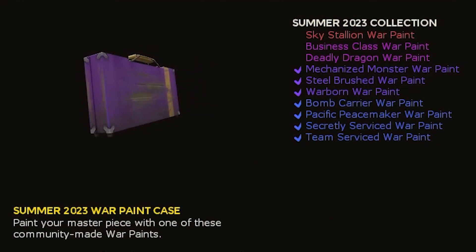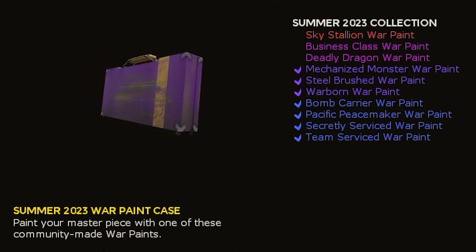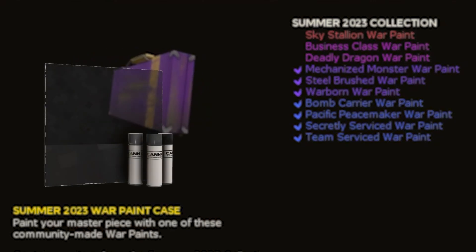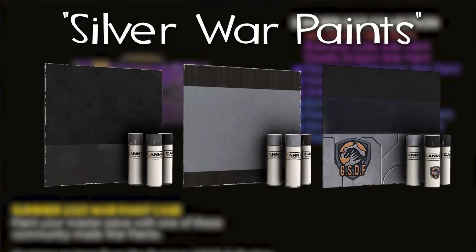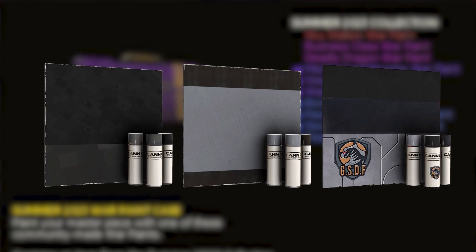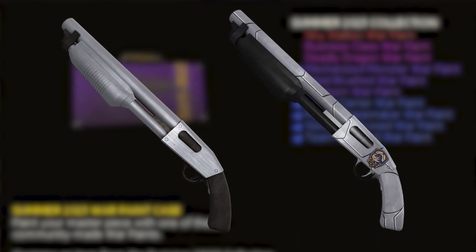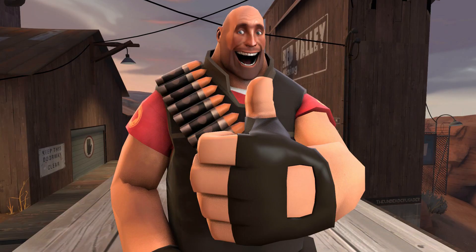In fact, each war paint in this collection is so good that choosing a least favorite was actually really difficult. One last thing I wanted to address was how a lot of people say this war paint case had little variety, claiming that Secretly Serviced, Steel Brushed, and Mechanized Monster are all 'silver war paints that look the same.' While I think Secretly Serviced is more gray than silver, Steel Brushed and Mechanized Monster look different enough to me, so I can still pick what type of silver my gun will look like. So to all the workshoppers who made these war paints — good job, they all look great!